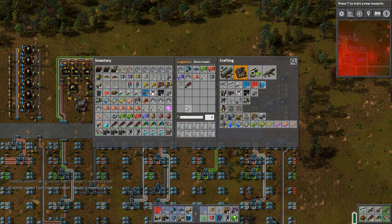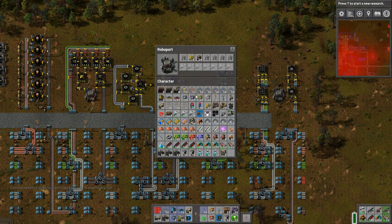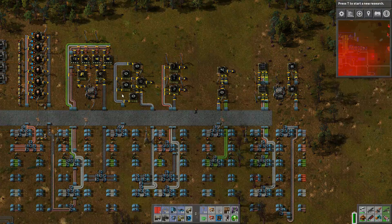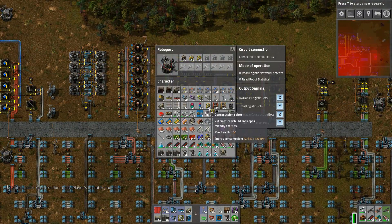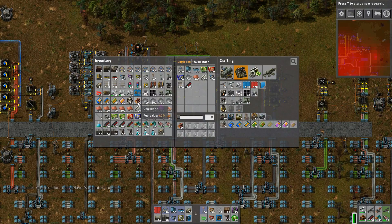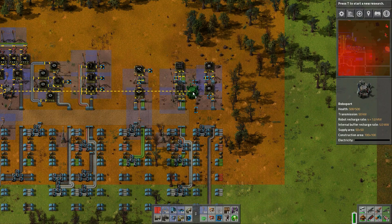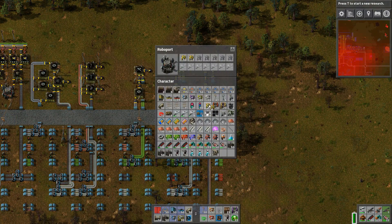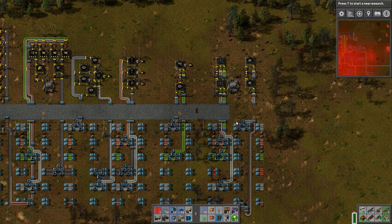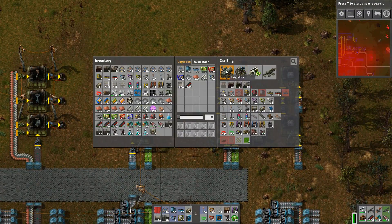I think the roboports surrounding this one should be able to cover the area without that extra roboport. But then I realized that, once again living up to my name, I am one tile off. So now I need to move the new roboport over by one tile, which meant I had to make some room in my inventory for all of the robots that suddenly got put into my own inventory. But now that is up and running, and the robots can cover that whole area.